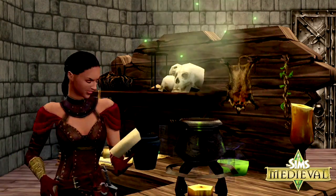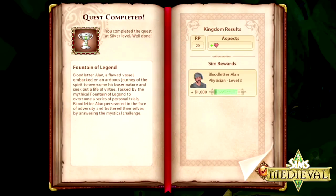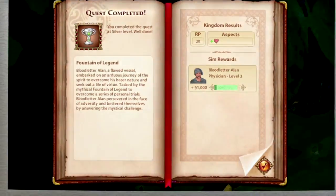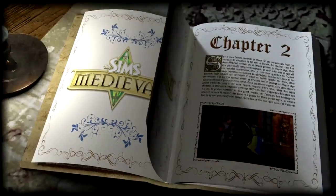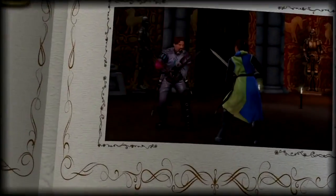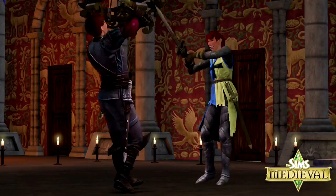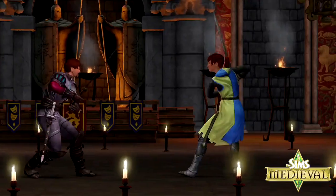If your hero proves his or her bravery and courage throughout the epic quests, this fatal flaw could become a legendary trait. The life of your character can change just like that. A scaredy-cat can become an audacious adventurer, a recluse a charismatic leader. It's up to you to discover exactly what kind of legend your medieval Sim will become.